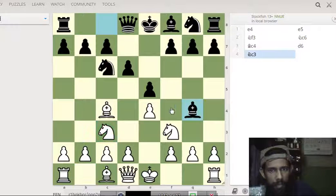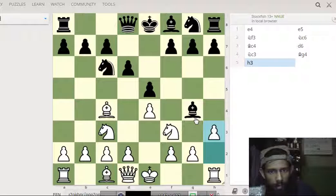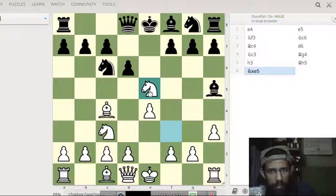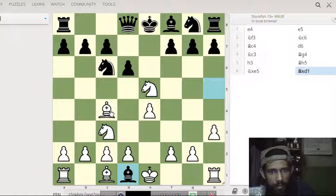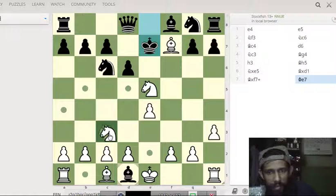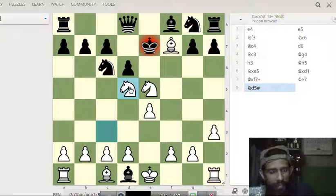Bishop g4 pins the knight, and here the trap is working. White attacks the bishop, the bishop remains active to pin the knight, and now there is a sacrifice of the queen. Black is going to take the whole queen, and the trap is set. Knight e5 is protecting, and the only square available is d7. Knight d5 is checkmate — that is the Legal Trap.